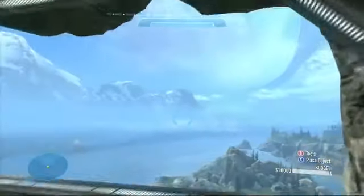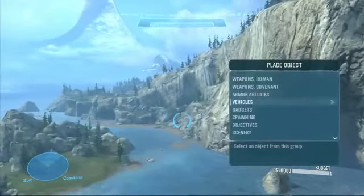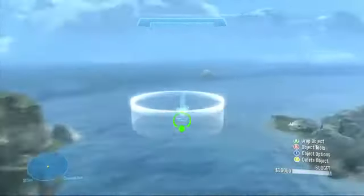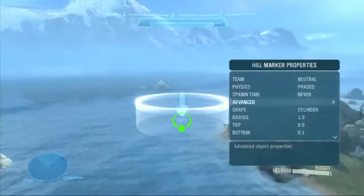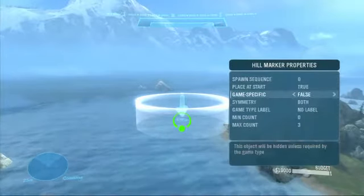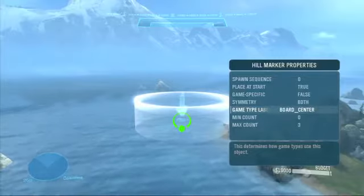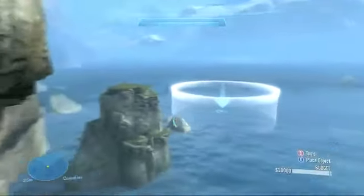Now I want to show you something we didn't show in that tease — now we're actually explaining it. If you go to Forge World and load the Halo Chess game type, you can make your own board. Go to objective types, go to hill marker, place your hill marker wherever you want, go to advanced, then go to game type label, and set board center. That will put your chess board anywhere you want on the map. Save your map and it becomes your chess map.